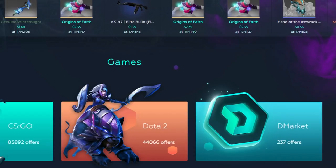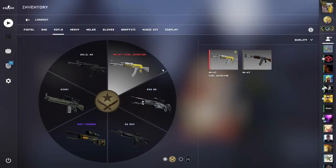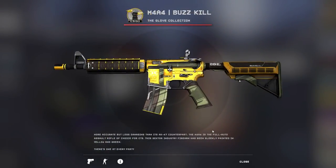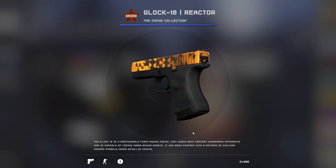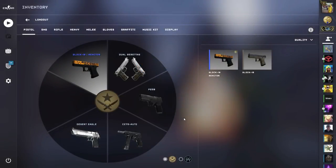The site also has Dota 2 items and some crypto related stuff, but I'm not going to focus on those because I'm here to get my yellow inventory back. So these are the 5 skins that I got from my first video: Fuel Injector, Phobos, Buzzkill, Scorpion and Reactor. So far I'm happy with what I got and I also read your comments on suggestions for other yellow skins. So let's keep going.